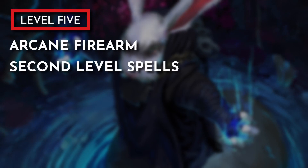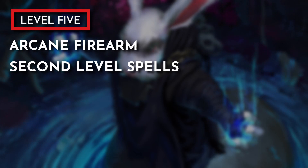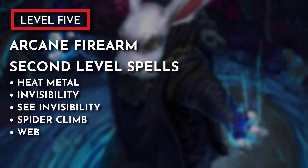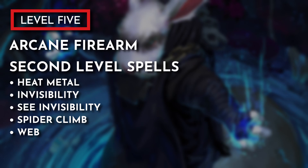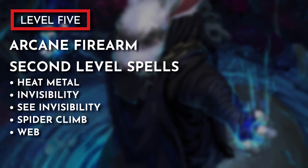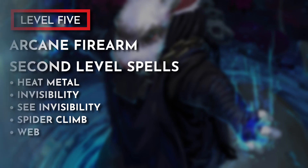For level 5 we gain the Arcane Firearm feature and gain access to 2nd level spells. Arcane Firearm lets us turn any Wand, Quarterstaff, or Rod into an Arcane Focus, and when using that Focus we can add an additional d8 to our cast spells. Here are my recommendations for 2nd level spells: Heat Metal could be our character using tiny clockwork constructs or a sticky bomb-like device to heat an enemy's armor or weapon. Invisibility is our cloaking device. See Invisibility could be our character using heat-signature reading goggles. Spider Climb could be anti-gravity or magnetic-like boots. And Web could be ripped straight out of Spider-Man's playbook as a web bomb.